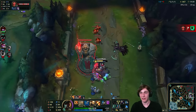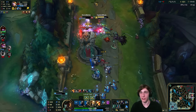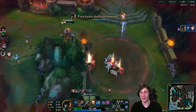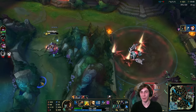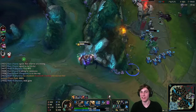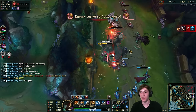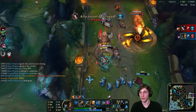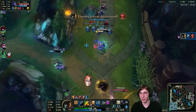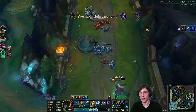We get Blitzcrank with this one. I used my ult — probably overkill but I wanted the drive-by effect. There we go, kill on Blitzcrank and we take the turret as well. Aurelion Sol is coming in but he's so weak compared to us — we just auto attack him down with a few parlays. Nice.